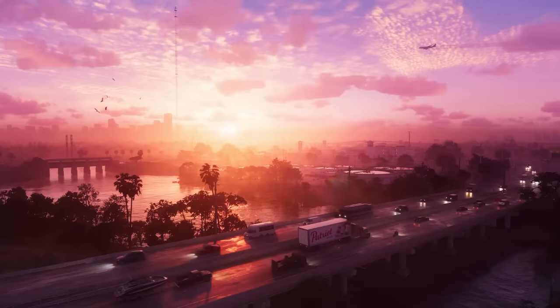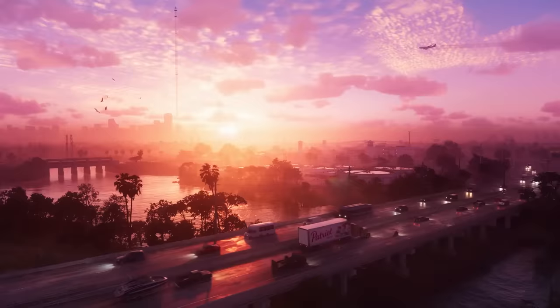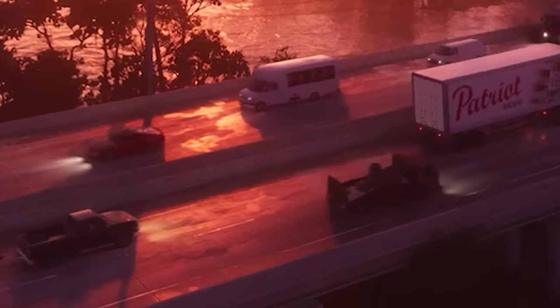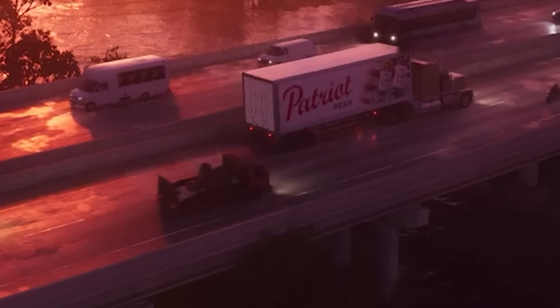Looking at the cars, we can see one returning vehicle from GTA 5: the Gauntlet Hellfire. We can also see features returning from GTA 5, like this pickup truck towing a boat — so towing boats is coming back. This truck here is carrying stuff on the back, kind of like a Wastelander from GTA 5, but I believe it will be a new truck. We can also see a brand called Patriot Beer on the back of one truck, similar to Pisswasser in GTA 5.